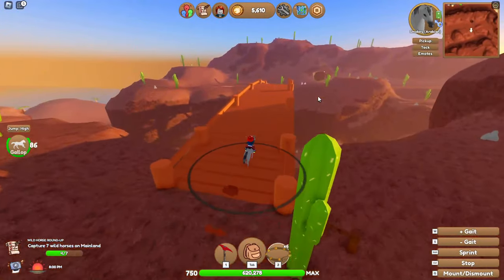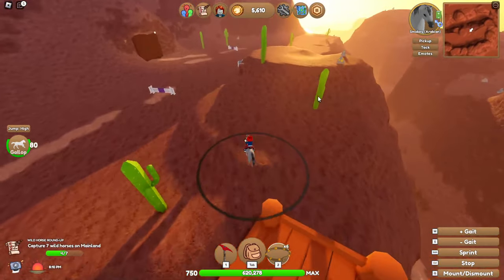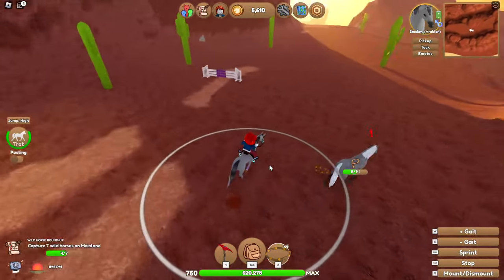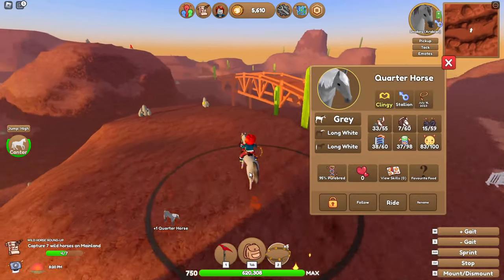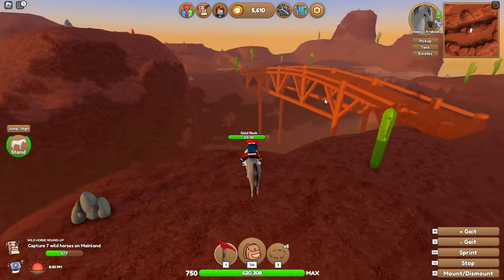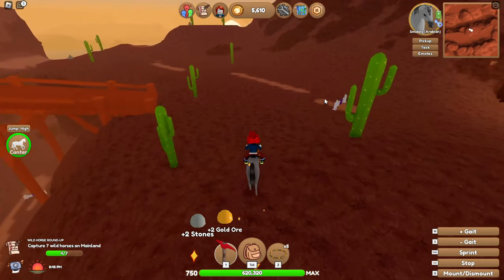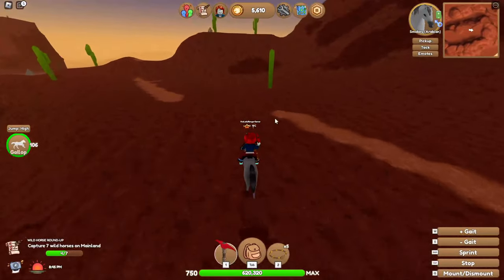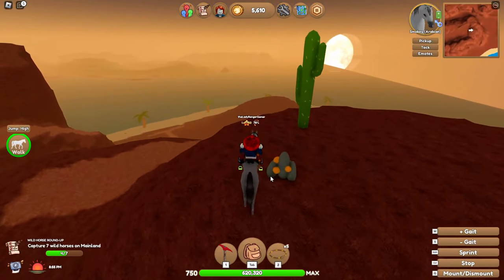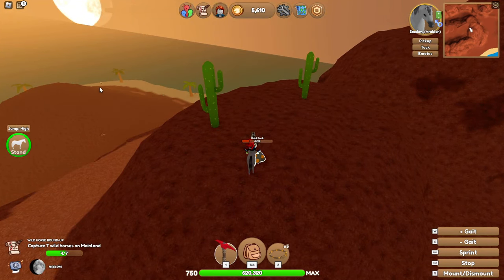We're going to catch everything we see. There's a little grey over here — who doesn't love one of those. I'm just going to grab that gold. There's sometimes a wild horse over the brow of this hill. There's a horse down there, and actually a pot of gold. The pots of gold tend to be a bit rubbish, don't they? What's the most anybody's found — over a thousand coins? I don't think I've ever had over a thousand coins.